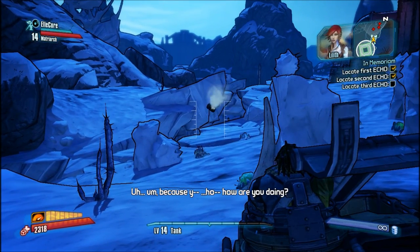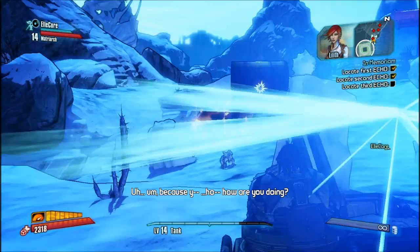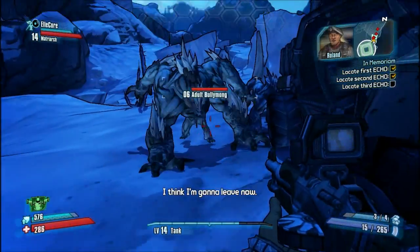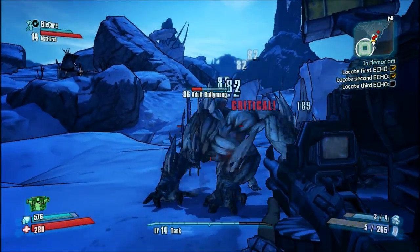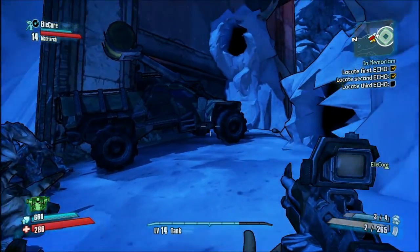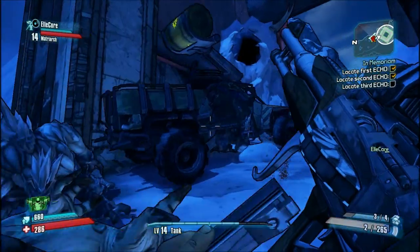Okay but why not just send an echo? Why call me out here and increase the risk of Hyperion finding out you're still working with the Crimson Raiders? I need to get off over here. I found a pretty good assault rifle for you. There's one more down here, I think.